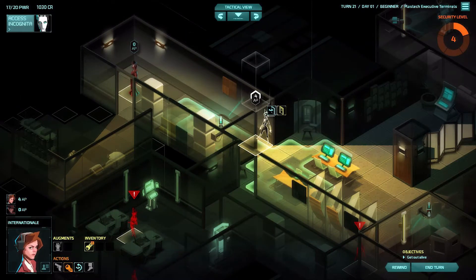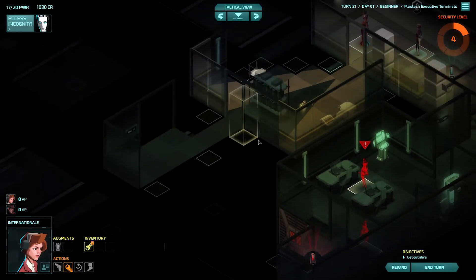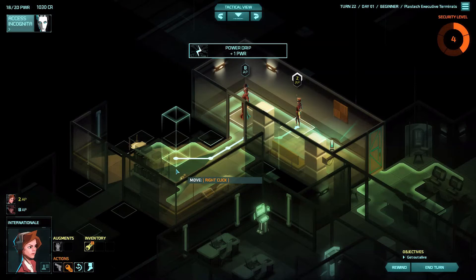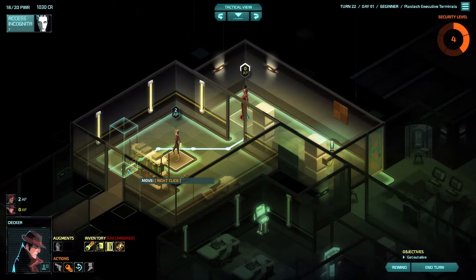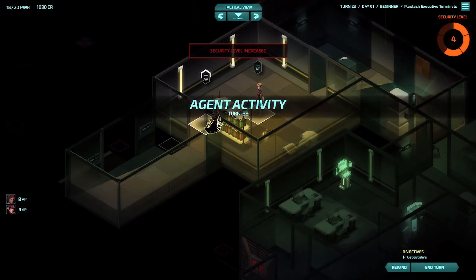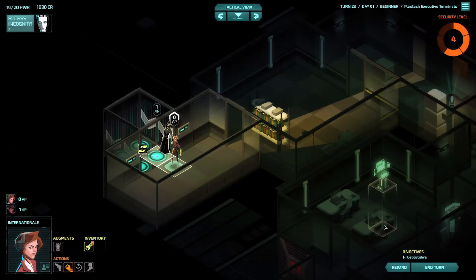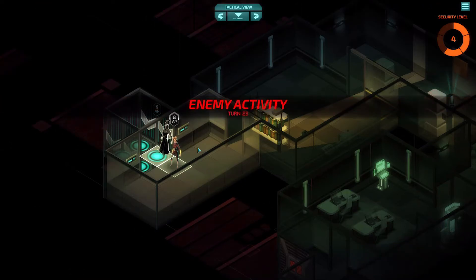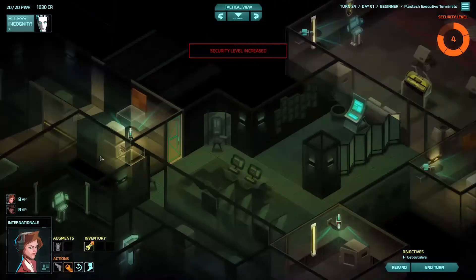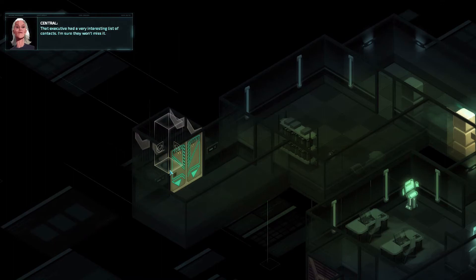International, come here please, close the door behind you. The exit has got to be over here somewhere. Oh please be in that room. Oh thank you - there it is! We have to wait till next turn because you can't move any further. Investigating area - looking around. International, let's get out of here. 'That executive had a very interesting list of contacts - I'm sure they won't miss it.'